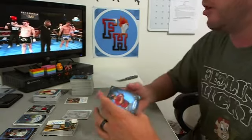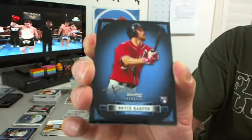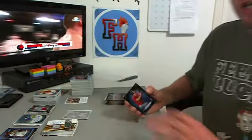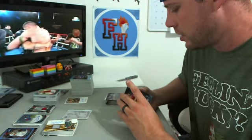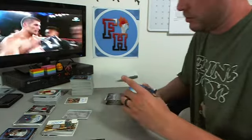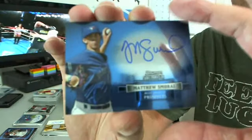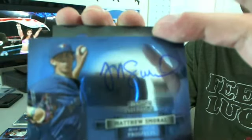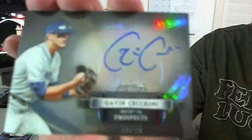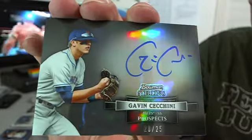We got a nice rookie card of Bryce Harper — look at that, this stuff is just insane. Nationals are killing this break — Nationals going off, Zuto! Matthew Smorow for the Blue Jays. The next one's a black refractor — Gavin Cecchini for the New York Mets, 20 out of 25! Black refractor. Erica 24-8 getting some Mets right in New York.